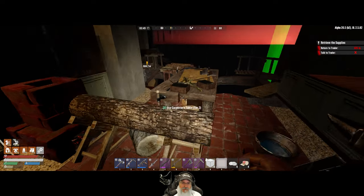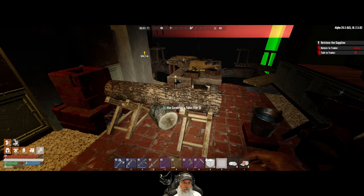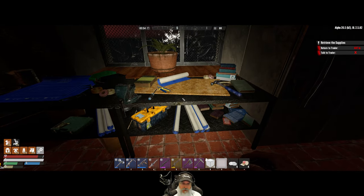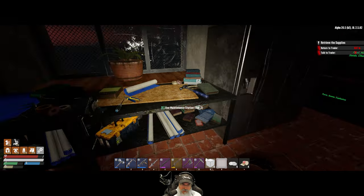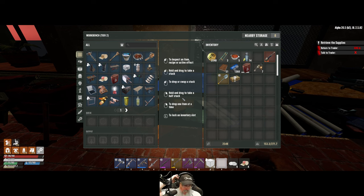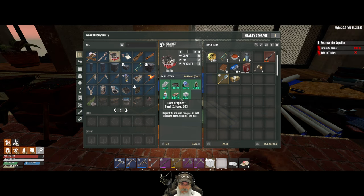I have an actual real-life thunderstorm happening outside while there's also one happening in the game, and some thunder just crashed — okay, I'm getting it from both ends. We might not have enough — it's going to be really close. I could do the math but I'd rather just wait until it's done. What time is it? Almost morning — good. We aren't gonna have enough, are we? Nope. We definitely have to go mining, and that's all there is to it.